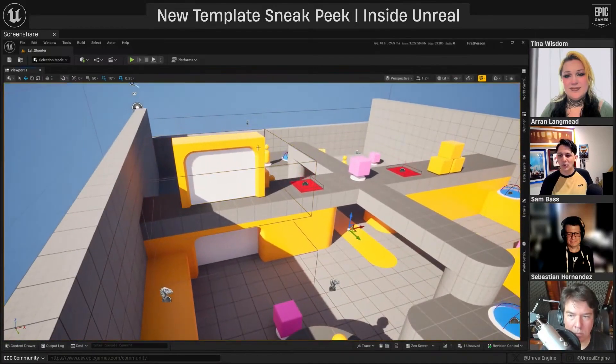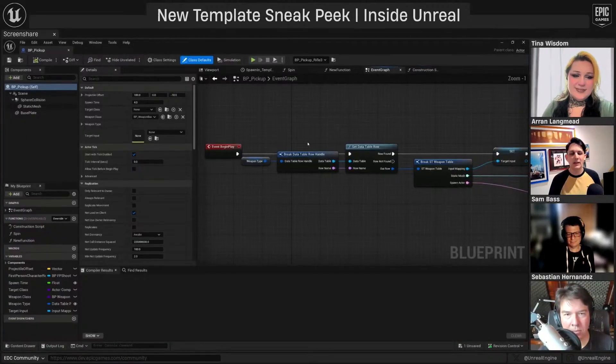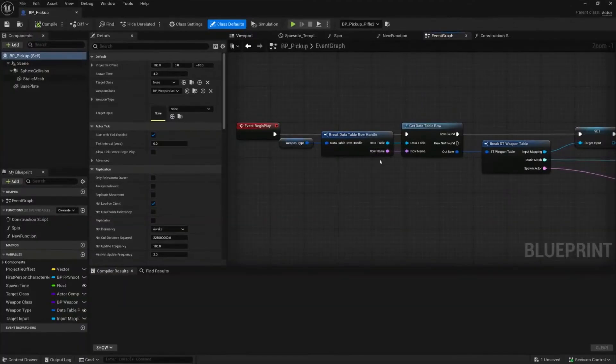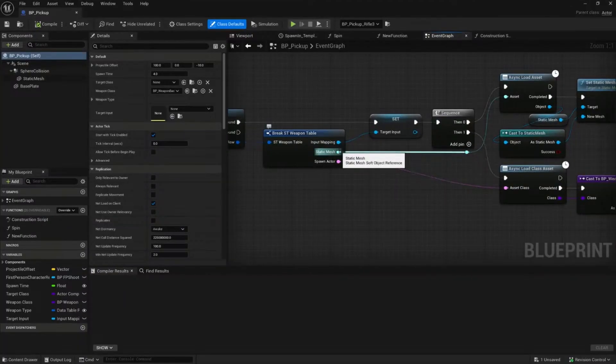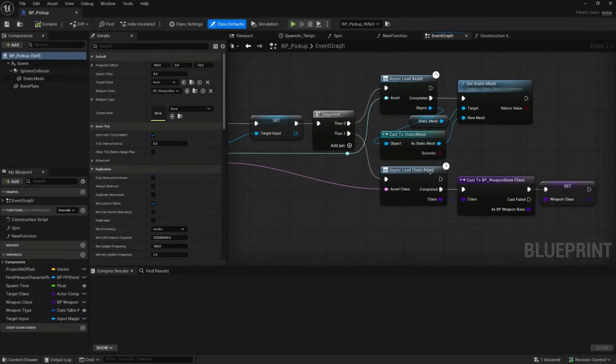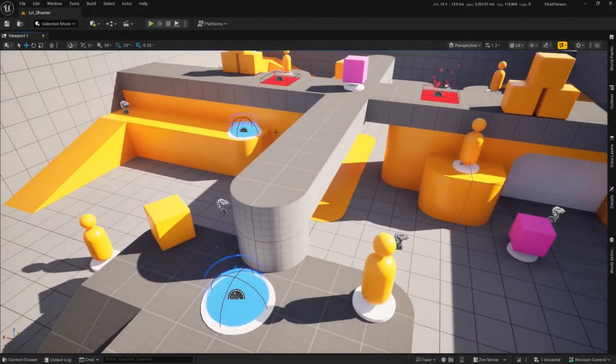One really good improvement in the new templates, particularly the first-person shooter template, is they are using soft object references for things like weapon pickups. It fetches from a data table — the weapon mesh and blueprint class — and async loads it into memory. It's neat to see Epic implementing this best practice in their gameplay templates, showing developers how to properly async load assets.